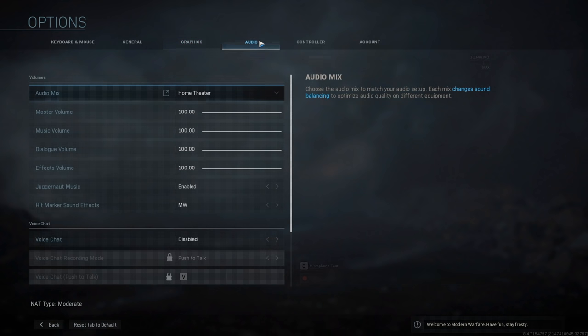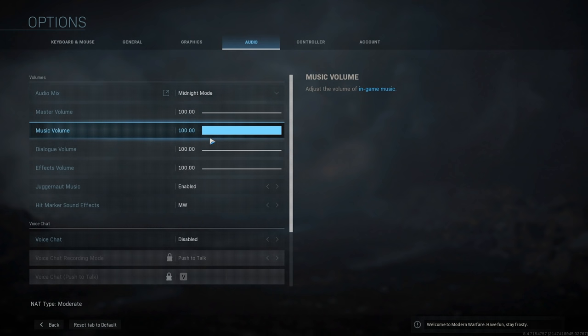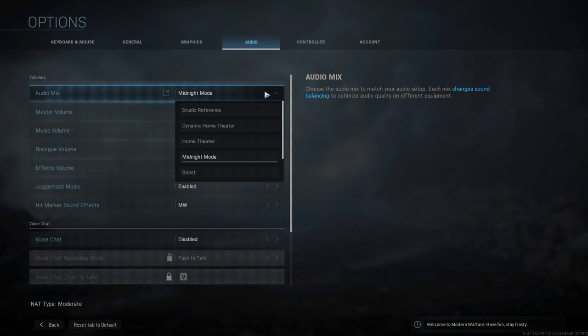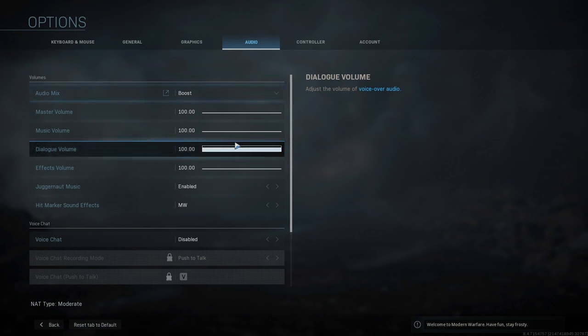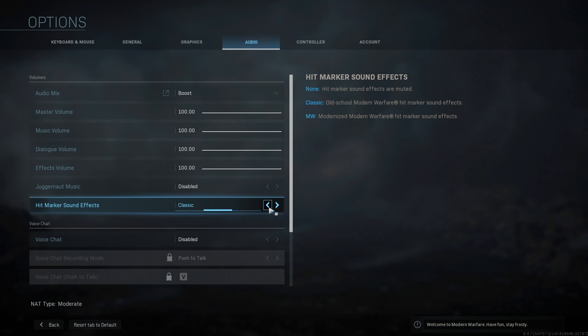Next, audio settings — important. This one is quite tricky because so many of us have different audio setups, so it can be tough to find the right one for you. I've tried all of them and the two I would recommend are either midnight mode, which blends the audio together quite nicely so you hear what you need to hear without everything else being really loud, and boost mode which can massively improve the sound of footsteps. I urge you to try out these settings for yourself to match them to your headset or TV, whatever audio setup you're using, but those two work the best for me. The juggernaut music is for the killstreak and the hit marker sound effects — that's personal preference so you can change that to the old sound if you wish.